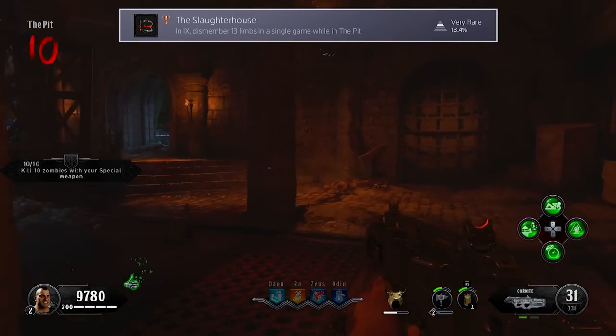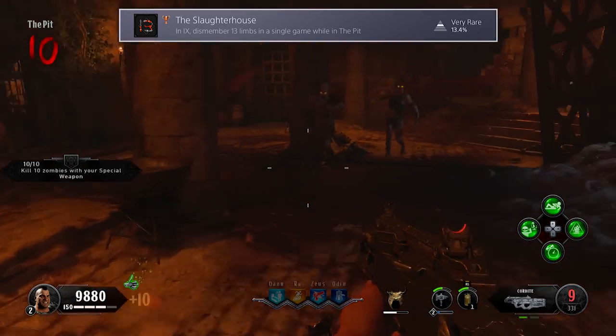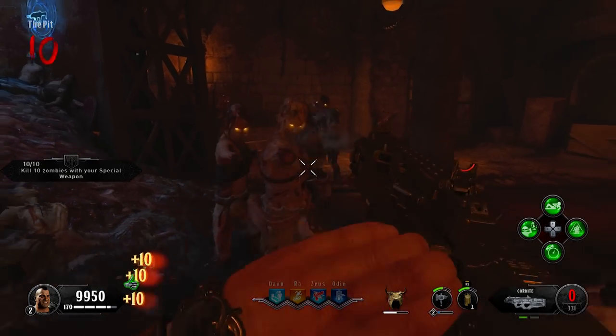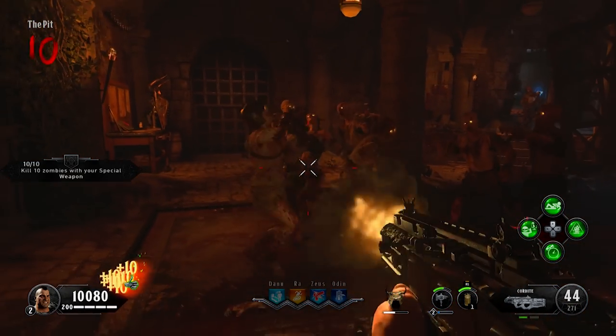The fourth trophy is Slaughterhouse. To get this, you have to dismember 13 limbs in a single game while in the pit area. The easiest way to do this is by shooting zombies with body shots only. You'll see that as you do this, the zombies will lose their arms.